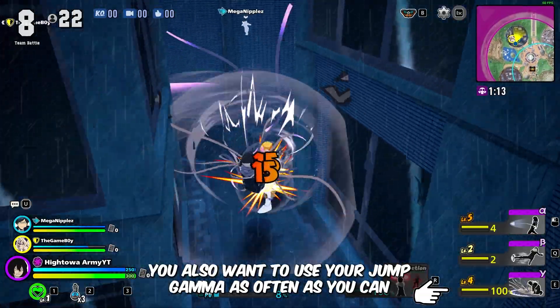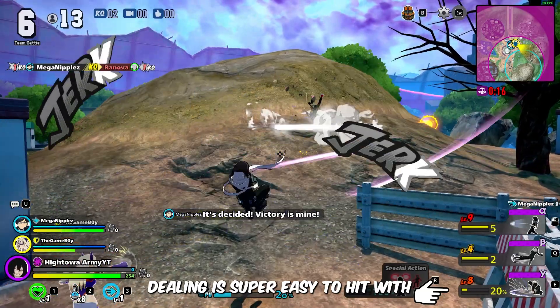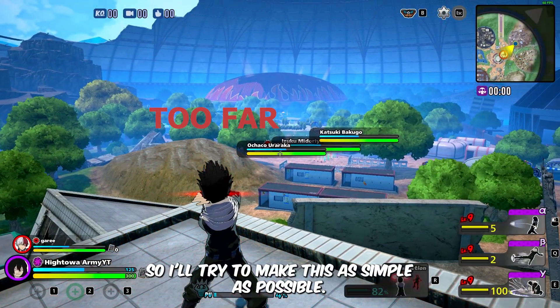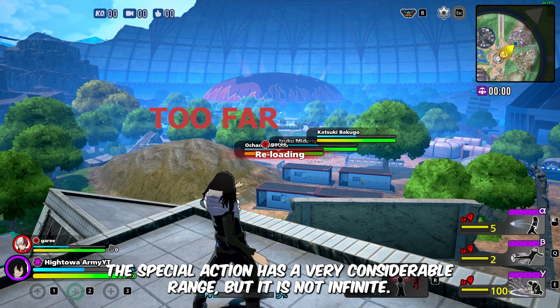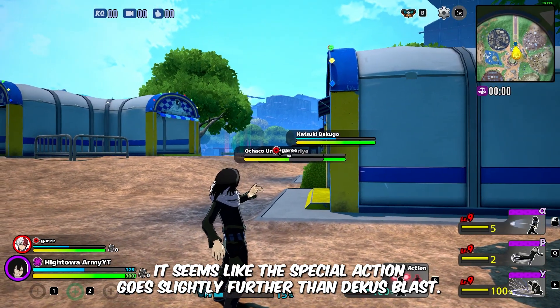You also want to use your jump gamma as often as you can because that is going to be your heavy damage dealer and it's super easy to hit people with. Now Aizawa's special action is very complicated, so I'll try to make this as simple as possible. The special action has a very considerable range, but it's not infinite. After testing, it seems like the special action goes slightly further than Deku's blast.